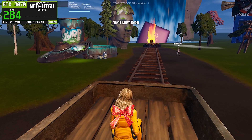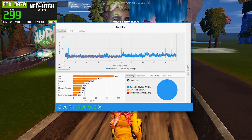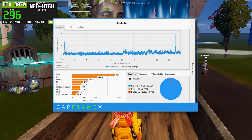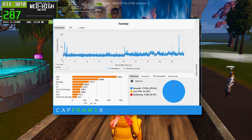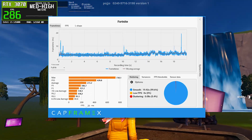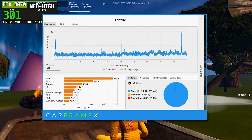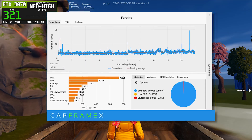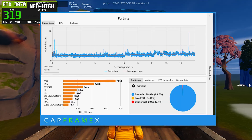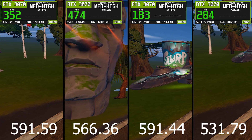Finally, we have NVIDIA driver 531.79, an older driver that continues to surprise. Based on the benchmark data, 531.79 delivers very high average FPS, sometimes even rivaling or exceeding newer drivers. The frame time graph is very clean, and both 1% low and 0.1% low FPS values are strong. There's virtually no stuttering recorded, which makes gameplay feel extremely smooth and predictable. For Fortnite Performance Mode specifically, this driver still performs exceptionally well. The only downside is that being an older driver, it may lack optimizations for newer games or features. But purely for Fortnite competitive play, it remains a solid option.